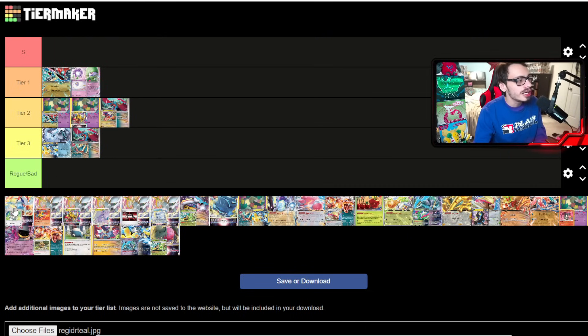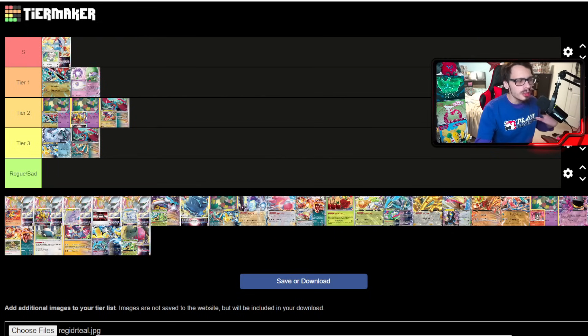If there's any deck I'd call S-tier right now, it's Lugia. I legit think Lugia is a huge meta threat. Carmine and Legacy Energy make the deck infinitely better. It feels like Lugia is going back to its old ways — you basically have Amazing Raikou, Wellspring Ogre Pawn, Stoutland, and Iron Hands EX. It kind of feels like Lugia returning to how it was played in the Silver Tempest format, which is a really big deal.